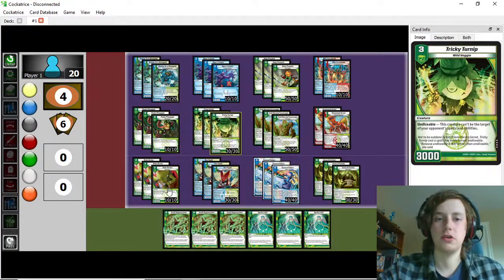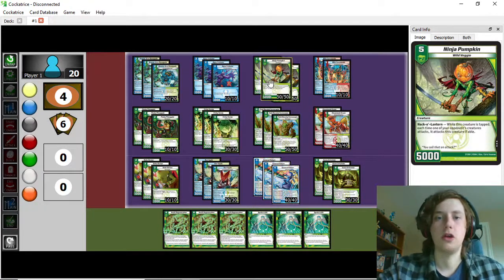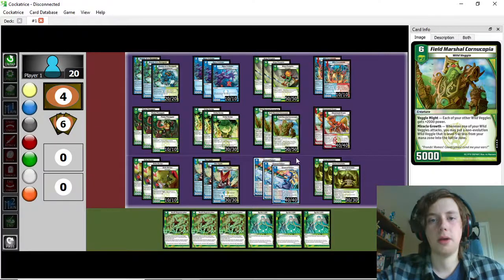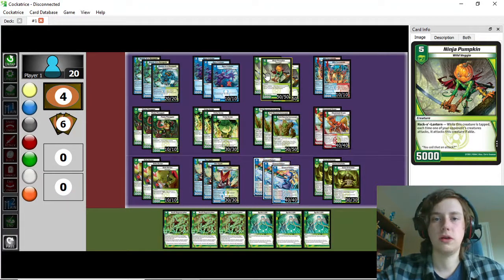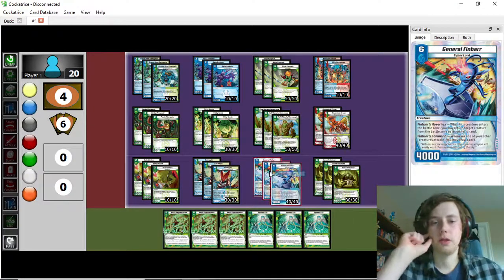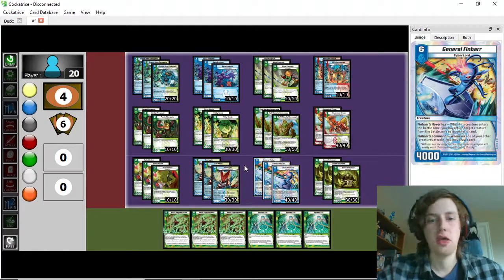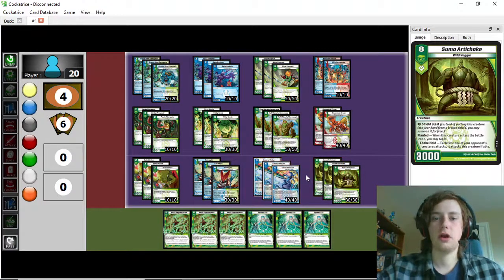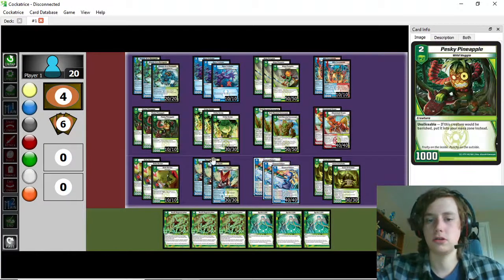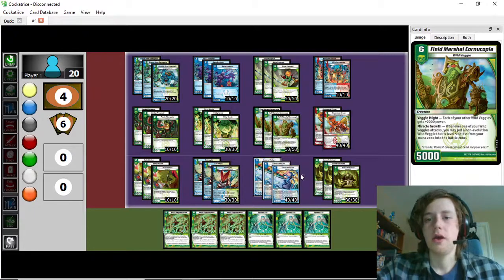Cornucopia is the big veggie payoff — it lets you build super wide boards. Having two really powerful sixes makes it really tough for interactive decks to grind you out. Even if they use Mesmerize or other discard effects to take you off resources, one topdeck can just completely bury them. If they leave an uncontested Tricky Turnip — one of the strengths of Hexproof — or even something as small as an uncontested Pineapple, you can peel a Cornucopia off the top, attack, summon out a Pumpkin, and it just leads to these huge swings.